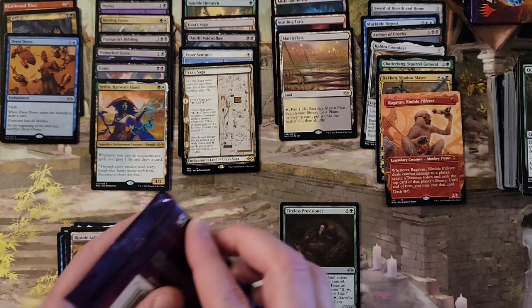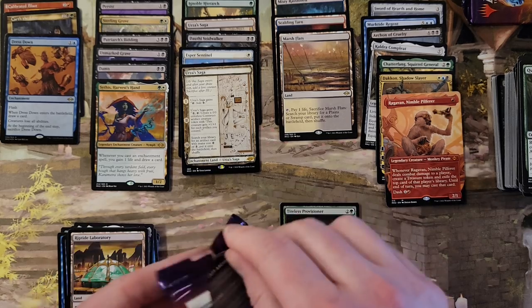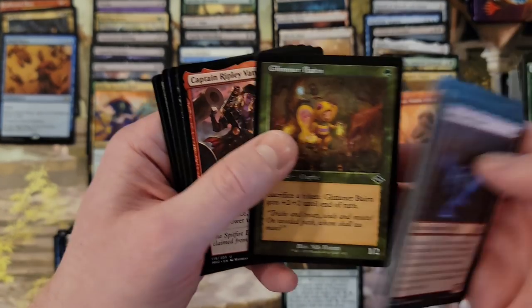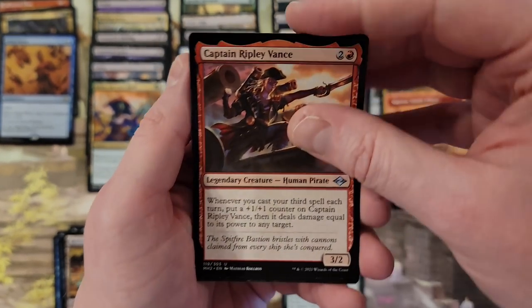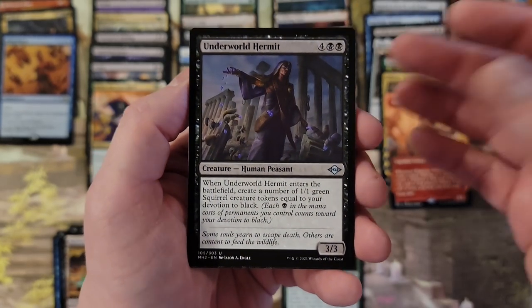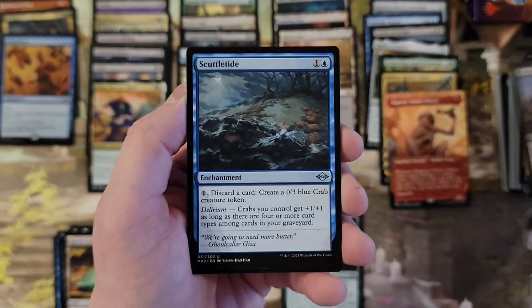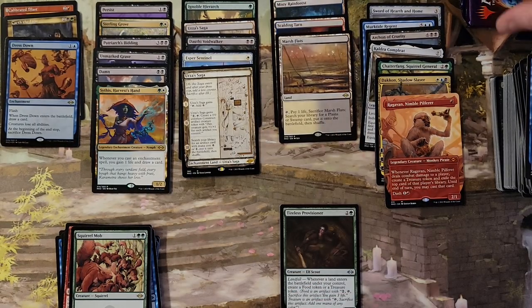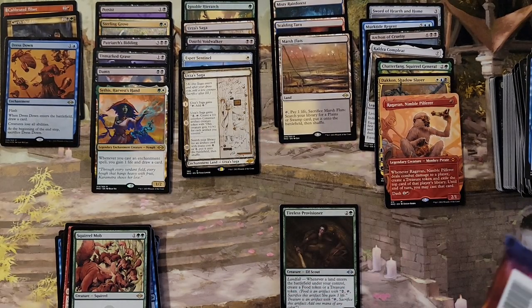I'm done. I'm finished. I'm spent. What even is this? I don't even know anymore. These last two packs are going to be bulk — you can turn it off, it's okay. Squirrel Mob — chef's kiss. Yeah, see, bulk. That's going to be the last two packs because we just can't — there's nothing left.